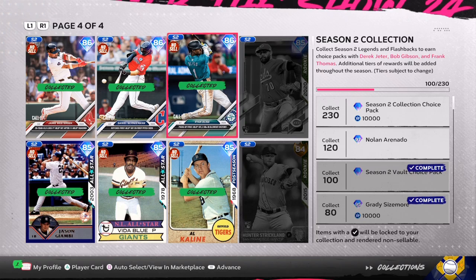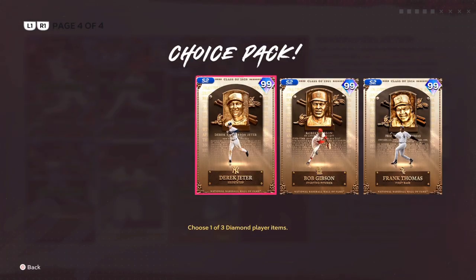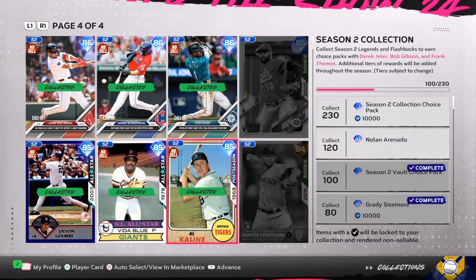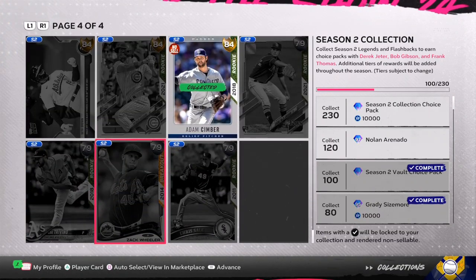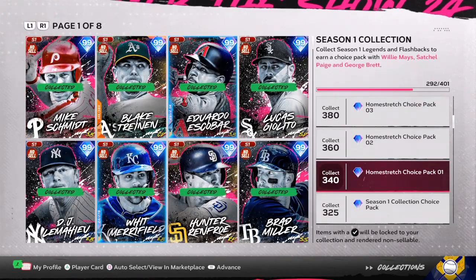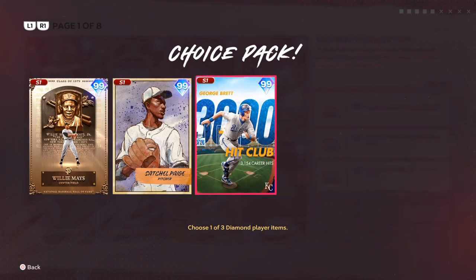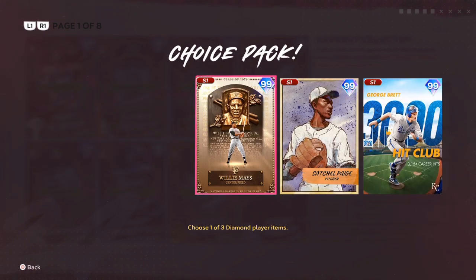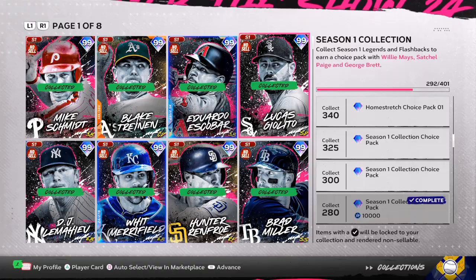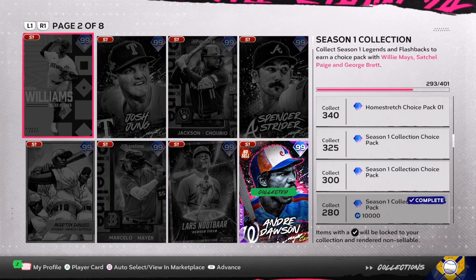It's not always going to be just one page. If you have the cards, they might be on page two, page three, or page four. So you want to do each page individually and that's going to help you collect. Even if you go to season one collections, get your wild cards and the XP path unlocked, and want to use the 99 Willie Mays or one of the season one pitchers, you do the same method.